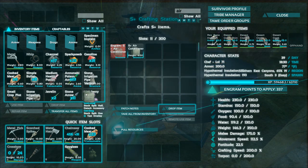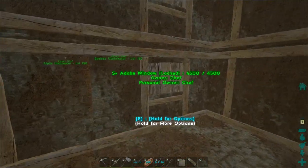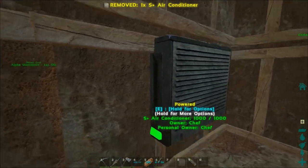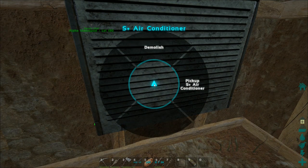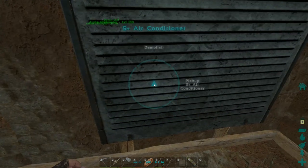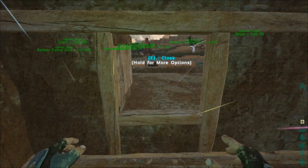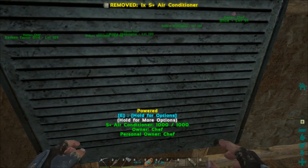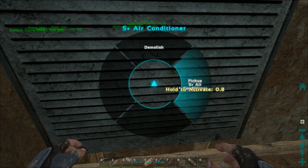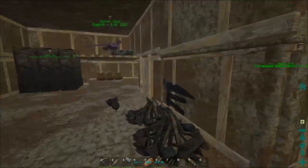Let's go place the air conditioner in a window somewhere and see how it works. Can I put it here? Yes I can — there we go. Hold for more options. It's powered right now, which is good. The only options are to pick it up or demolish it.